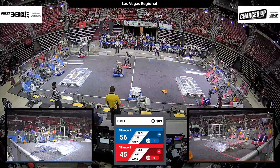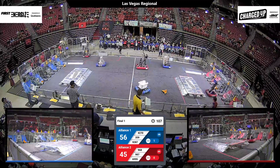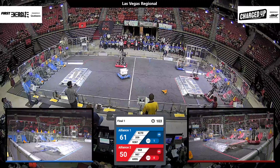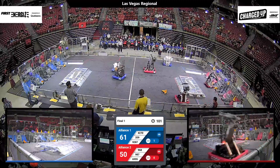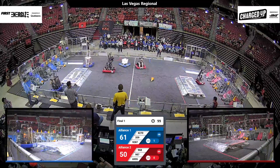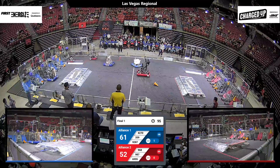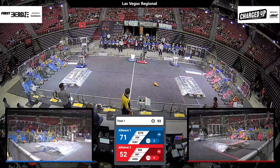987 High Rollers lining themselves up with the human player station. Zimera Memorial High School Hall of Fame team here in Las Vegas, looking to score down low for two points. Over on the blue alliance side, Hall of Fame team 3-5-9 scoring up high for five points.